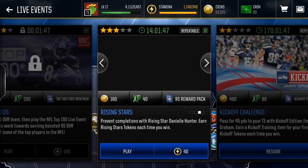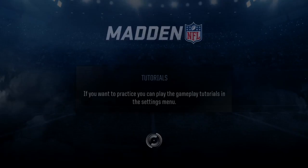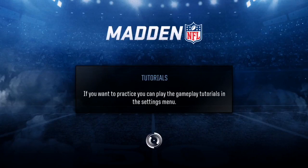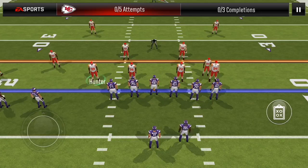Alright, so you do not want to do the first two live events — that's the first tip. You always want to do the 40-stamina live event because it actually gives you the most collectibles. You can also buy these players on the auction house.